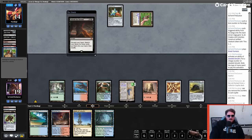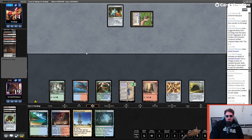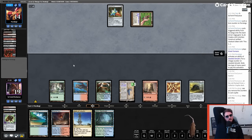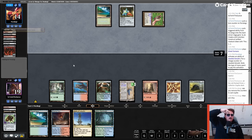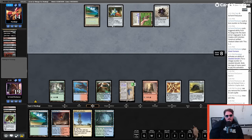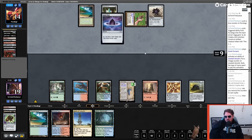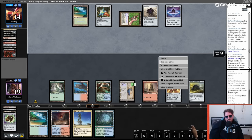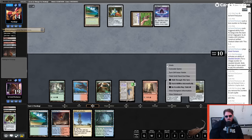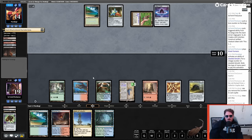Storm hasn't even counted yet — Petal, Petal, Dark Rit, Yawgmoth's Will does it. There are spots where if you use your Lotus to get up to lethal it can be a little tricky. Cast this, cast Dark Rit, cast Whatchamacallit — I'm going to turn off auto-yields right at this moment to terrify them.